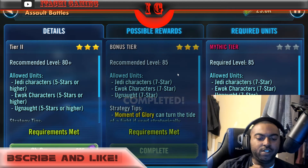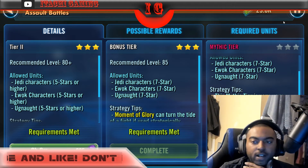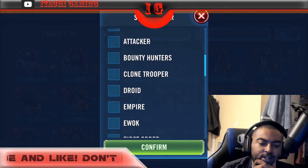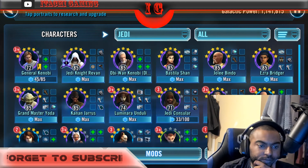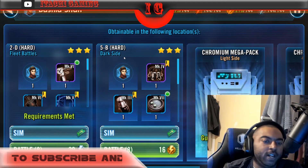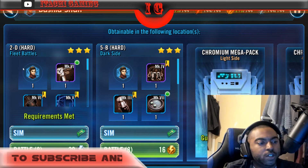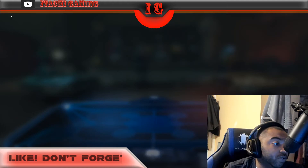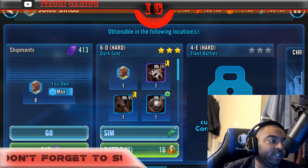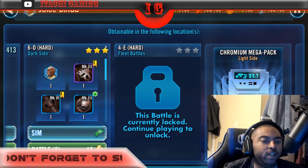We three-starred the bonus tier. I'm not ready for the mythic tier yet — gear level twelve is required for that. Now let's talk about where you can find these characters. Bastila Shan can be found in Dark Side 5B Hard and Fleet Battles 2D Hard. I usually farm out of both to get her to seven stars as fast as possible. Jolee Bindo is in Dark Side 6D Hard and also Fleet Battles 4E Hard.